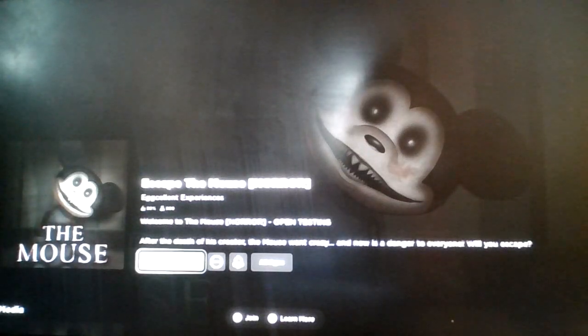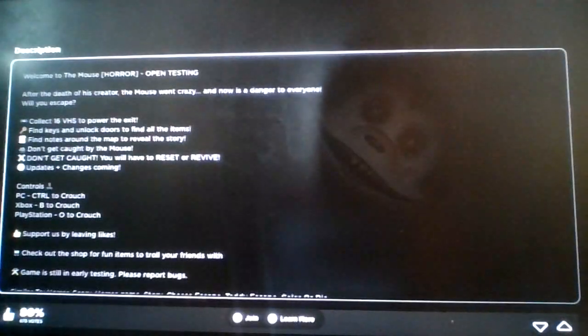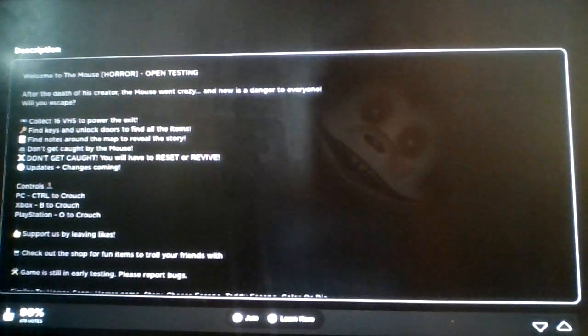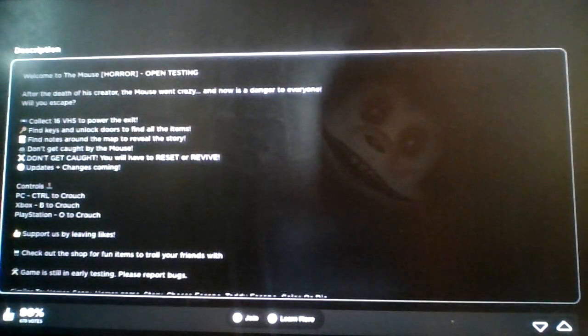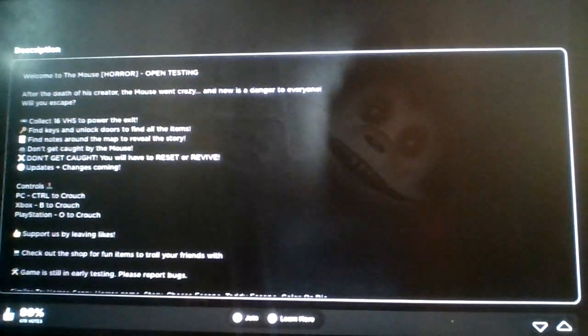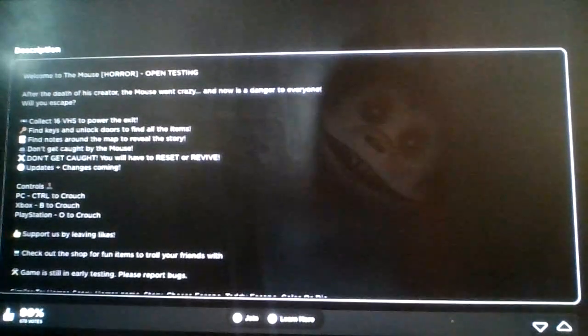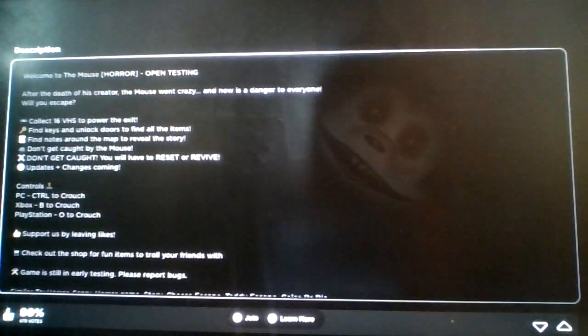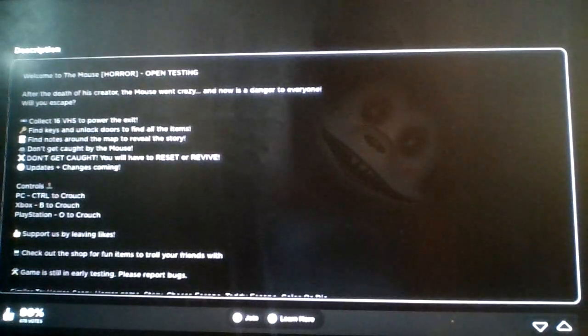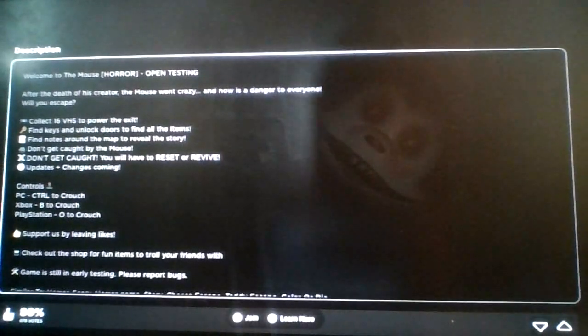Welcome to Escape the Mouse Horror — open testing. After the death of his creator, the mouse went crazy and is now a danger to everyone. Will you escape? Collect 16 VHS tapes to power the exit, find keys and unlock doors to find all the items, and find notes around the map to reveal the story. Don't get caught by the mouse, or you will have to reset or revive.